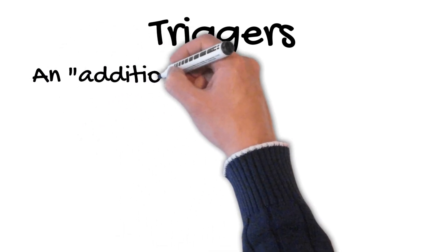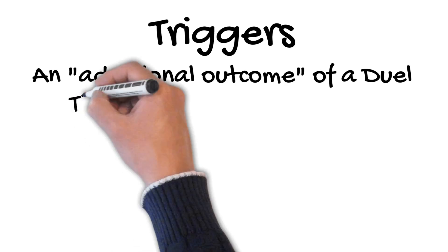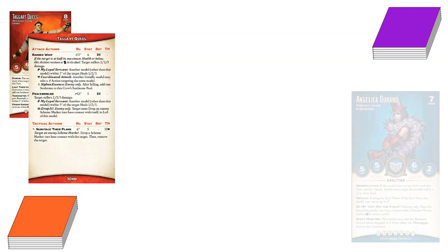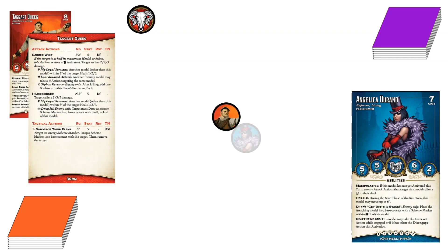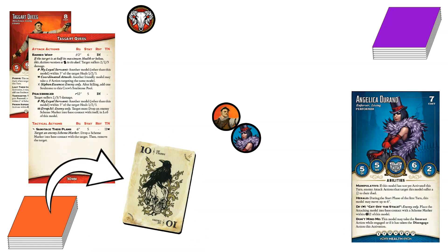Triggers are additional outcomes of duels. They can come from actions a model takes or from resistance to those actions. In either case, the trigger is tied to a suit in the conflict. Let's look at a duel between the Guild and the Arcanists for examples of triggers you might see in a game. Taggart Quig is leading a crackdown on Arcanist activity in the city. He's engaged with Angelica Durand and it's his activation. He lashes out with his barbed whip and flips a 10 of Crows to go with his stat of 6 for a total of 16 of Crows. The Crow could trigger a Siphon Essence, but he has no chance of killing her with this attack, so it is irrelevant.